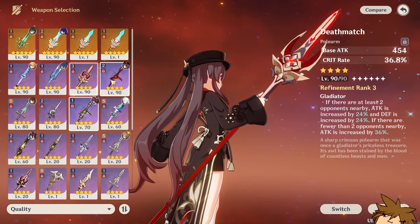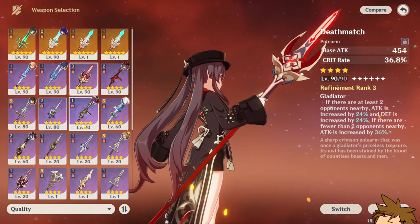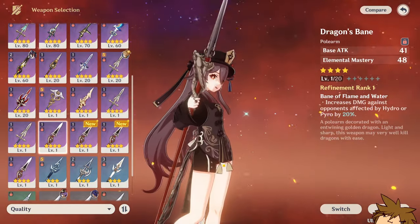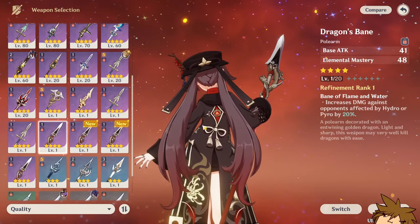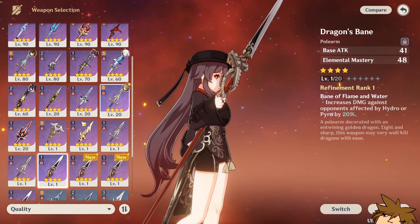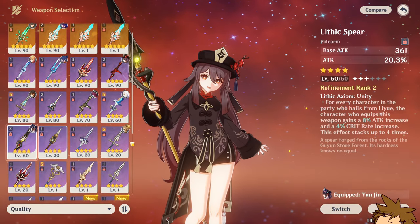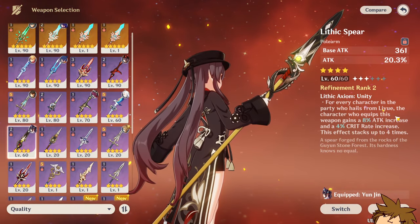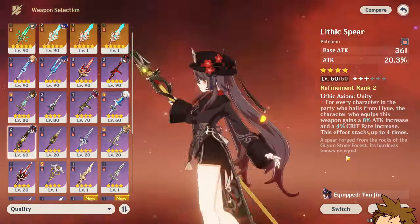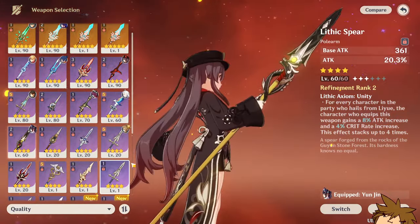If you don't have a crit weapon, there aren't too many great options since you want normal attacks and infusion to carry you. Dragon's Bane could be okay because of the Pyro bonus, but the Elemental Mastery won't help much unless you're doing vaporize — which is what most of her teams do, so it wouldn't be the worst. The Catch spear is also worth considering as it gives crit rate and attack percentage, especially if you have certain supports like Xiangling on your team.